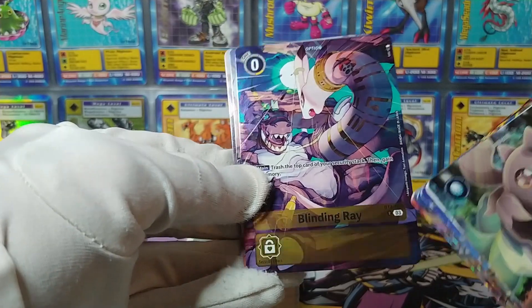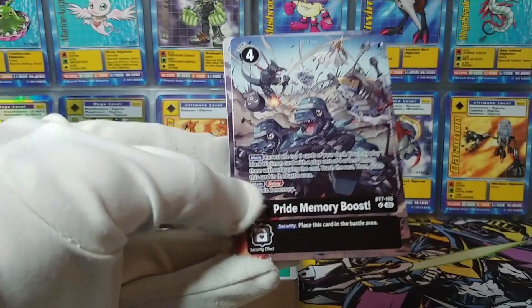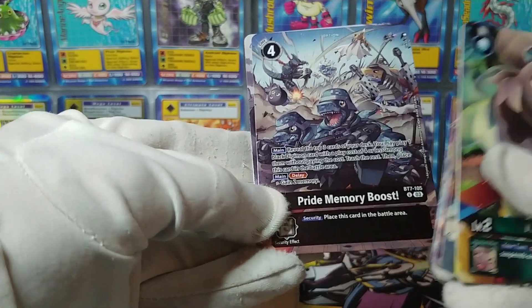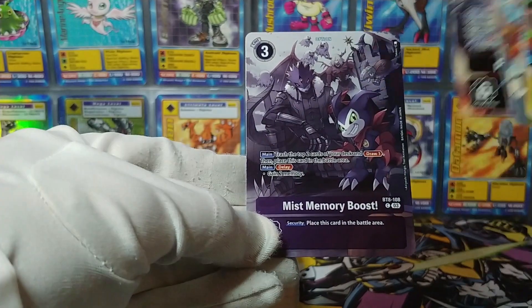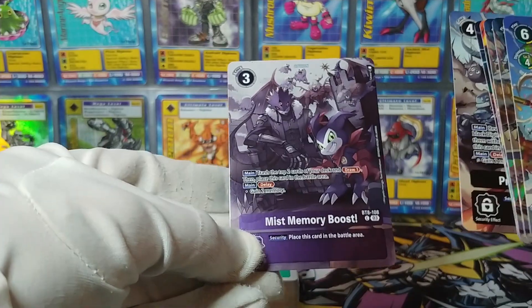Blinding Ray, BT-4. Yeah, this is a cool card, actually — I like that one. Pride Memory Boost from BT-7 — got those, oh, it's all of the D-Brigade. Lovely. And a Myst Memory Boost from BT-8 with Impmon and Beelzemon and the Halloween gang in the background there.